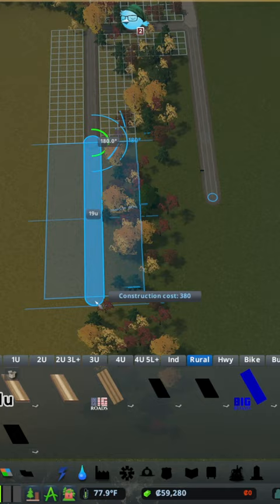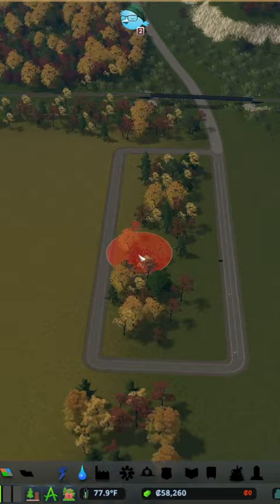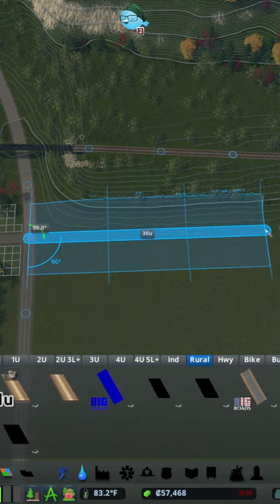From there we started to build out our initial grid for the city, choosing to go with the big gravel roads from the Steam Workshop. First we laid out the starting grid for the residential area before heading over to create the grid and utilities for our town.